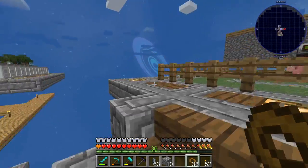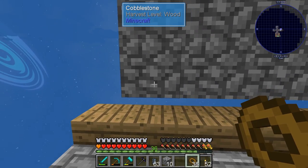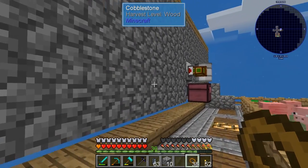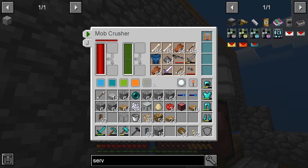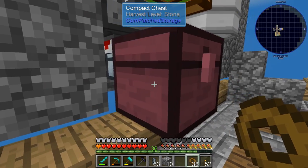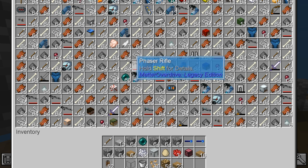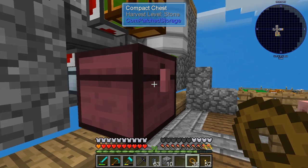I made a mob farm instead of just walking around when I see mobs. It's a basic mob farm, kind of like 11 by 11. I'm using what's called a mob crusher and it's been spitting out essence. I've got a lot of essence and a lot of drops — we got pearls and other things we can use from this farm.